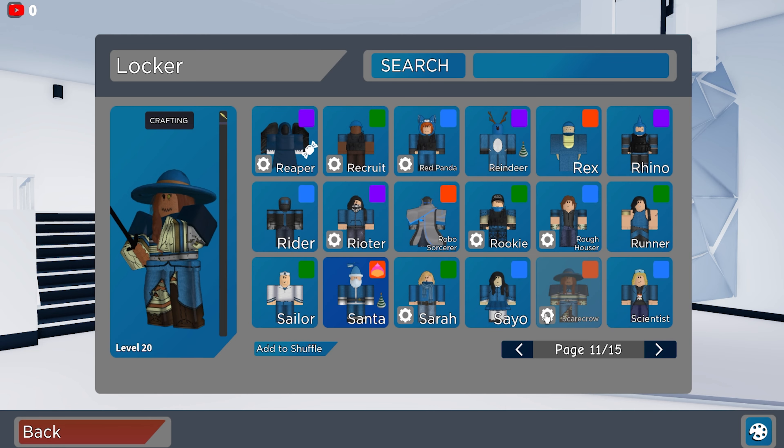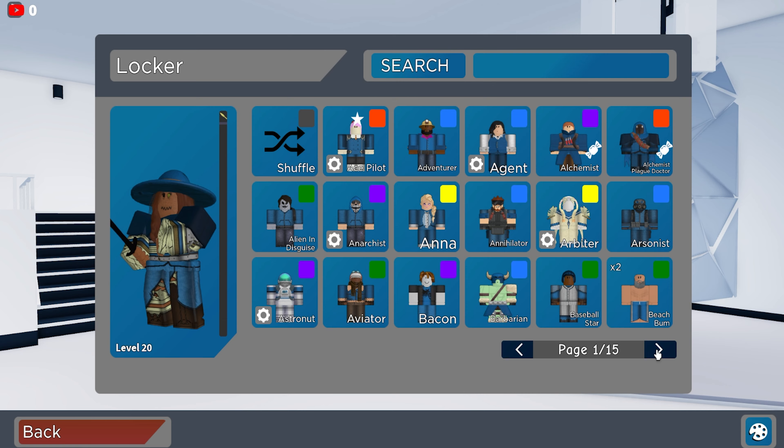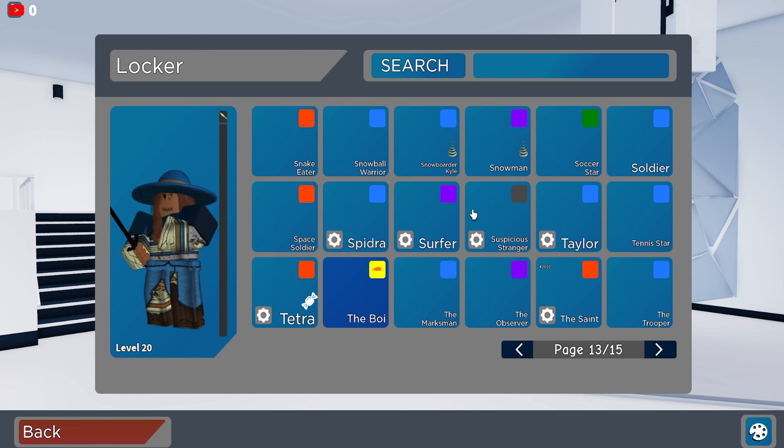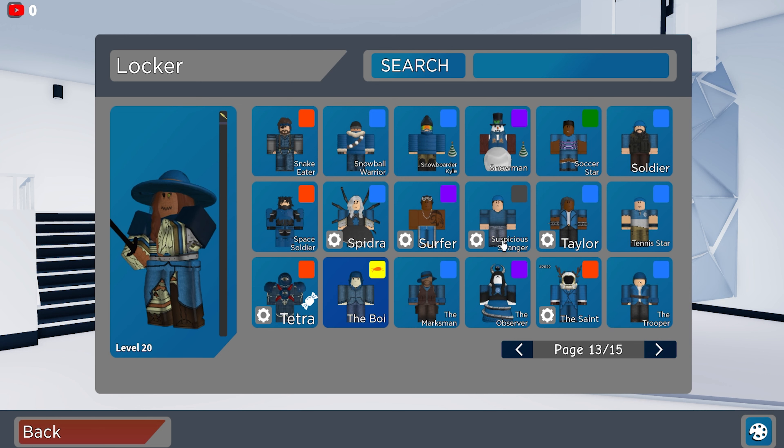Scarecrow — does he have the Farmer one? No, he does not have the OG Farmer one, which only about five people have because it was out for a code in 2022. Seeker of Heart — sadly he doesn't have the OG one. Page thirteen we have Suspicious Stranger, The Saint, The Boy — I'm pretty sure that's all of it.